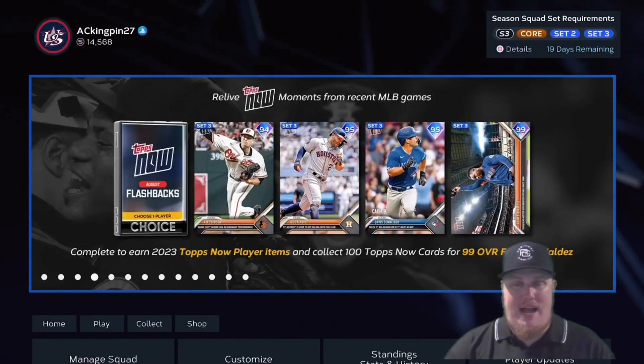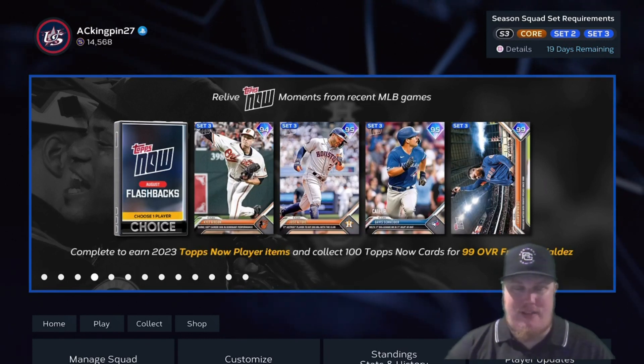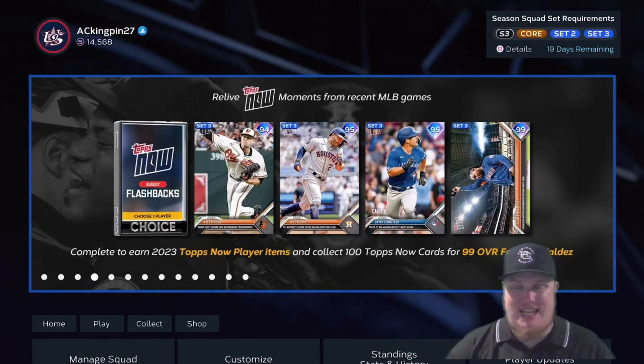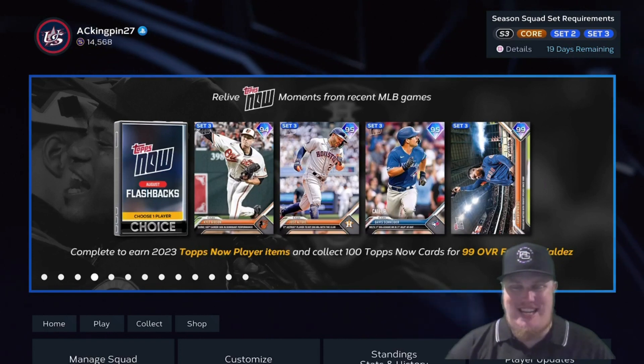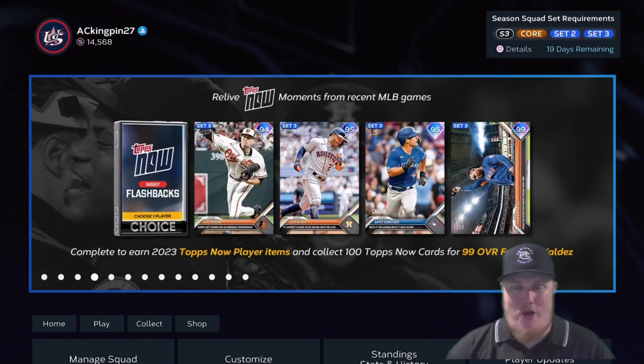Welcome in everyone and welcome back to the channel. I'm ACKingpin27 with you today in MLB The Show 23's Diamond Dynasty mode to take a look at the first release of the August Topps Now weekly releases. We've got an opportunity to bring in one of the August flashback players, a bunch of Topps Now players, and an opportunity to complete a collection and earn the 99 overall Framber Valdez from his no-hitter. We'll talk about all the moments and missions you need to complete in week one, as well as all the players you can earn.